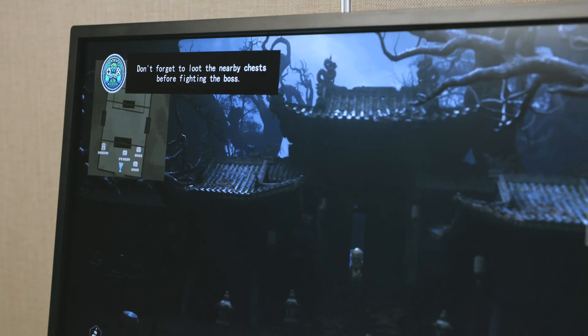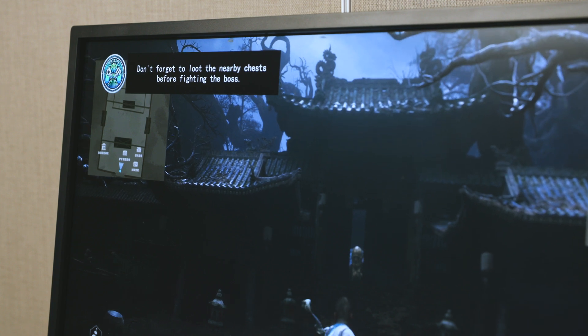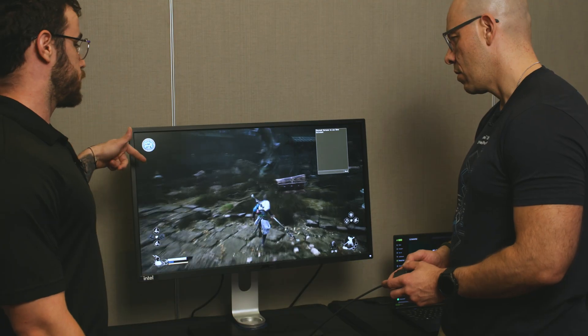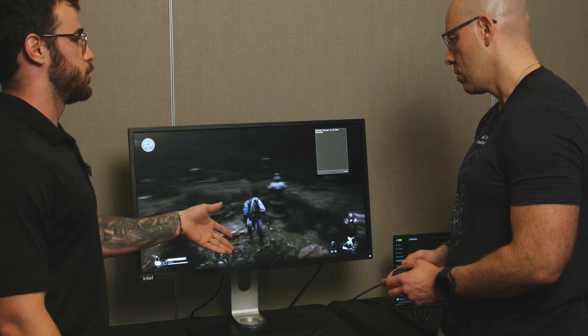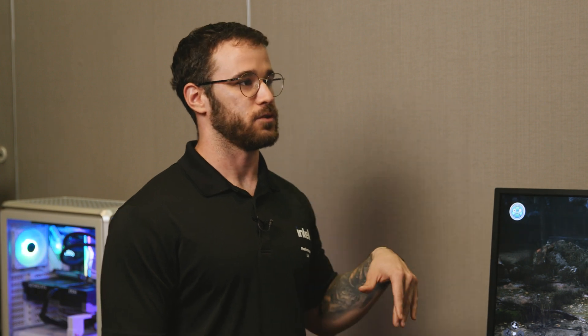As you can see right here, the AI is already playing into effect — it knows that you're entering this location. This is where the iGPU and the NPU are both playing a part, because now it tells you: hey, in this map, just letting you know there are a couple of different chests just before you get into the boss. Maybe watch out because you might find some really cool objects to use in your fight, or there might be some new armor you can utilize. It's giving you that heads up so you can search for those objects.